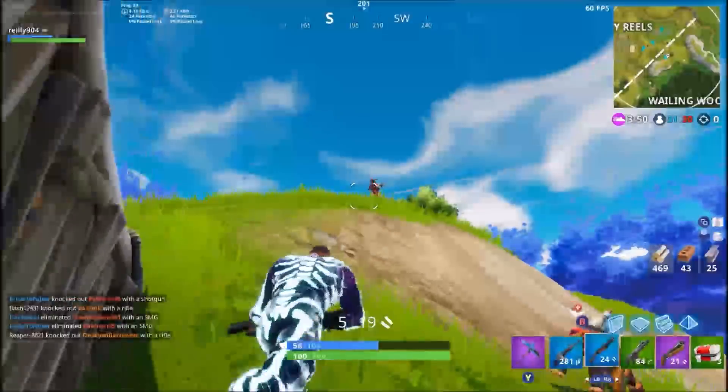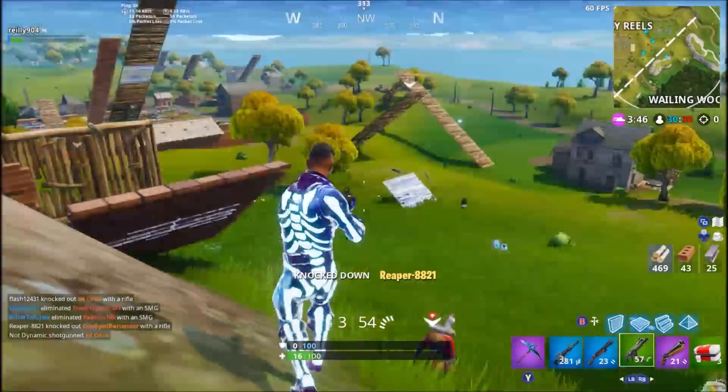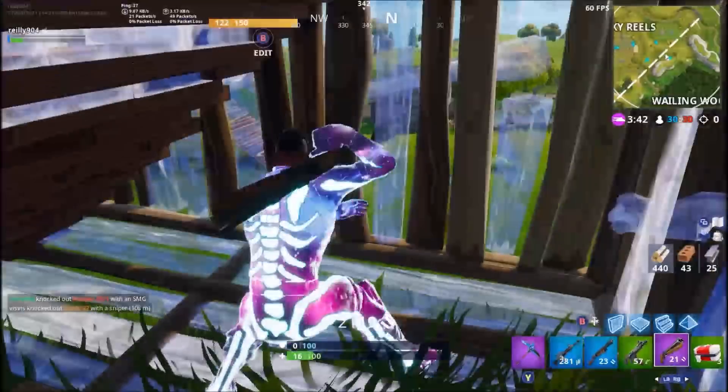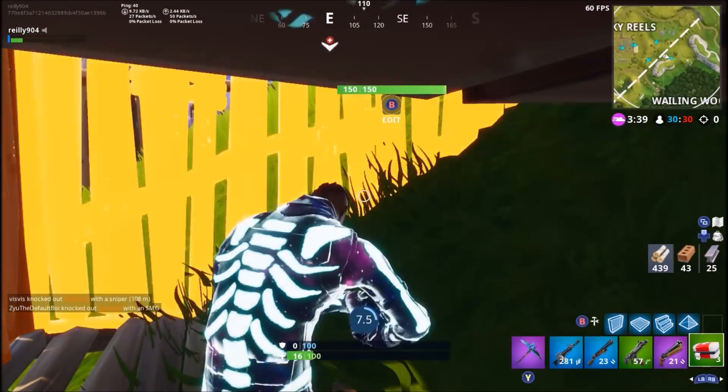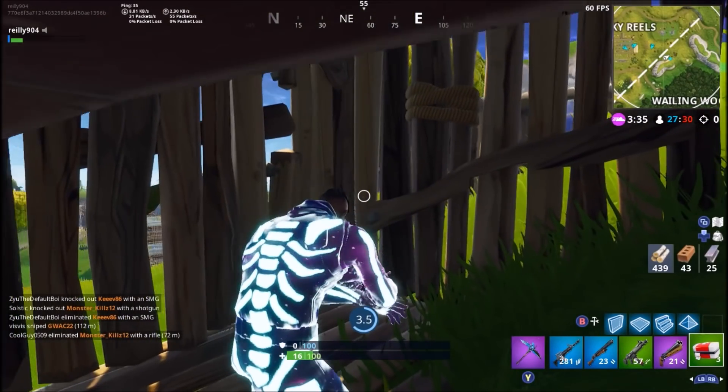Hey, what's up guys, my name is Fikunstilesan here and in this video I'm going to be showing you a pretty cool glitch on Fortnite on how to actually play with basically the skull trooper and the galaxy skin combined. As you see here it's a really nice skin, basically kind of like a glow-in-the-dark skull trooper skin. Nonetheless, I'm going to be showing you guys how to do it.